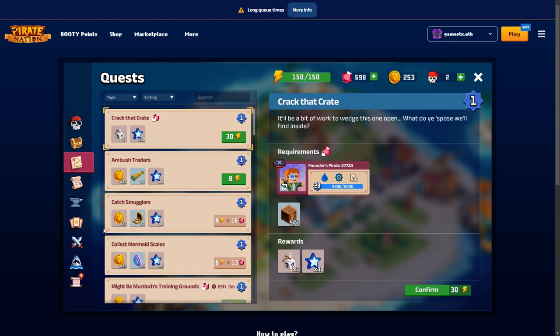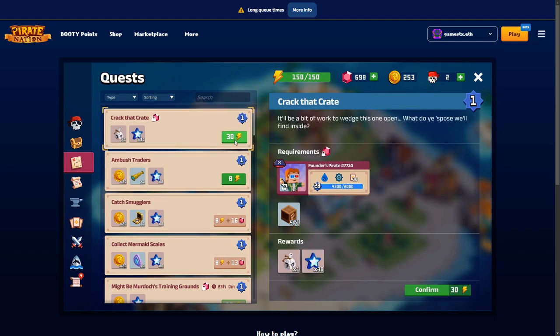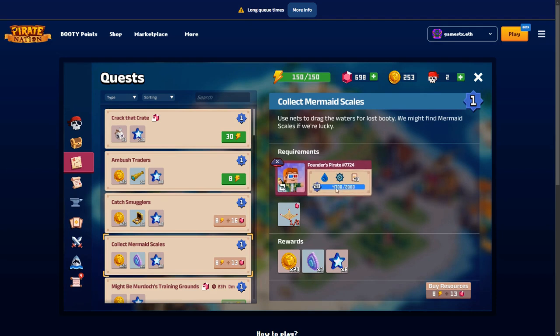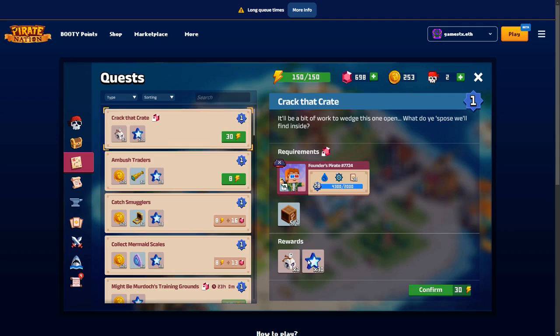Let's go and look at some quests. These are one of the energy systems - you can see there's a certain amount of energy you need to use. This is a more open questing system where I need some of these elements - I don't have any cotton nets. These are the rewards I'm going to get. This one here is going to take up 30 energy and I've got 150.